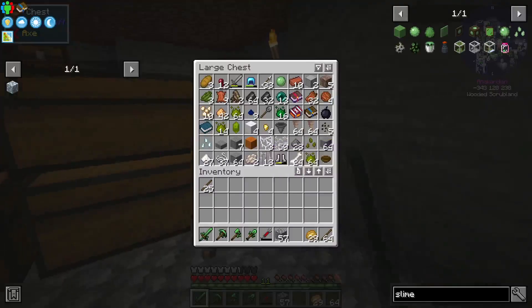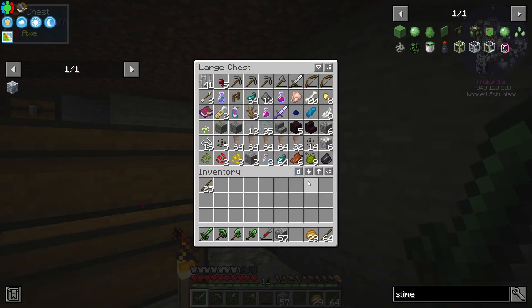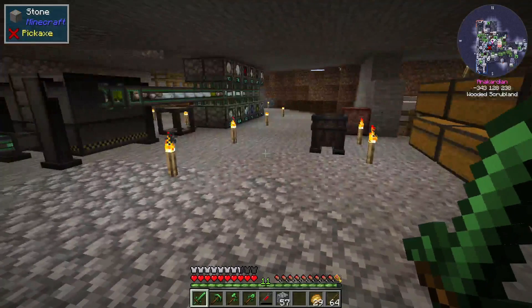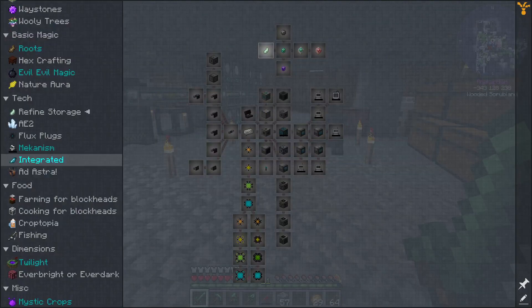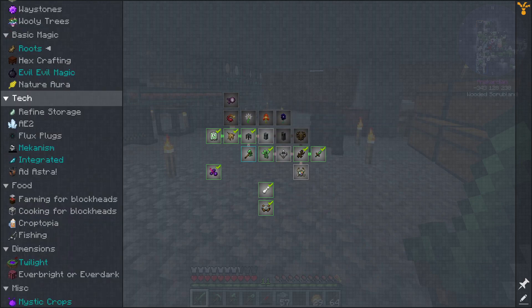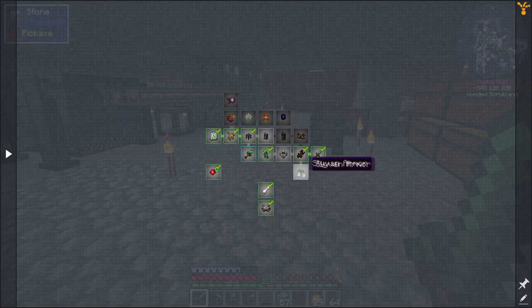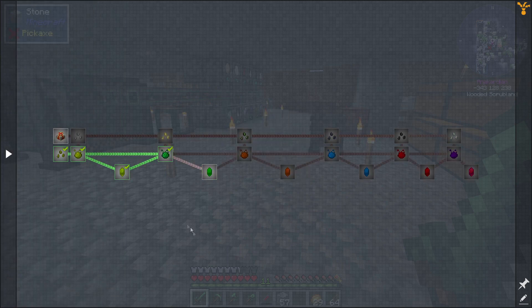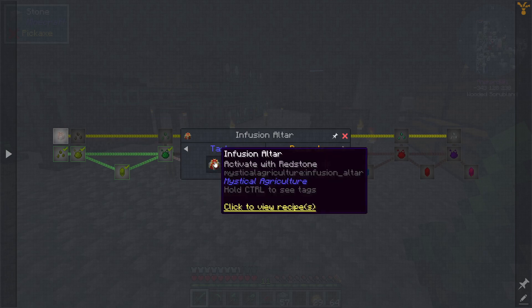Did I actually have slime somewhere? I have one slime bowl — yeah, we're not getting anywhere with slime balls. What else can we look at? We can look at roots — we are fairly done with roots right now. We could look at infusion also, because now we got gold and we can color wool, so I think that would actually be a quite attractive thing for us.